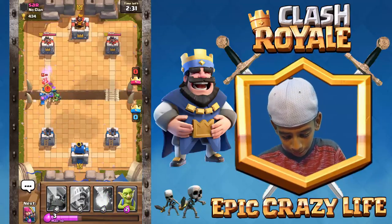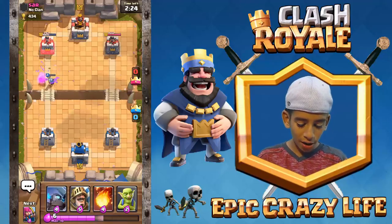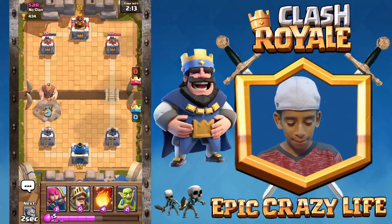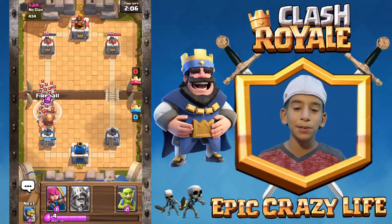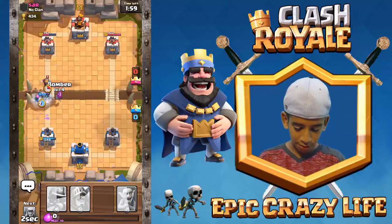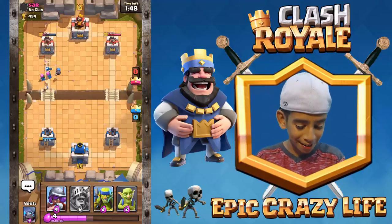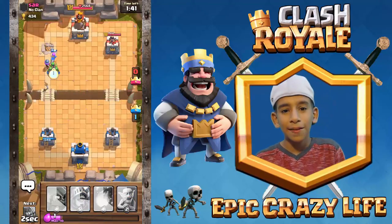Let us know if you guys want to see more gameplay on this account or my other account. You guys can come and join the clan. One tip when you're playing this game: usually play it slow and stay more on the defensive side, then have one big push that takes out everything on his side. The mini pekka did work! Let's put the bomber down — I'm just gonna try and take that tower out. Wow, did you see how fast that bomber went down? Let's go, we got that tower! Let's put in these spear goblins and that musketeer to do some damage.